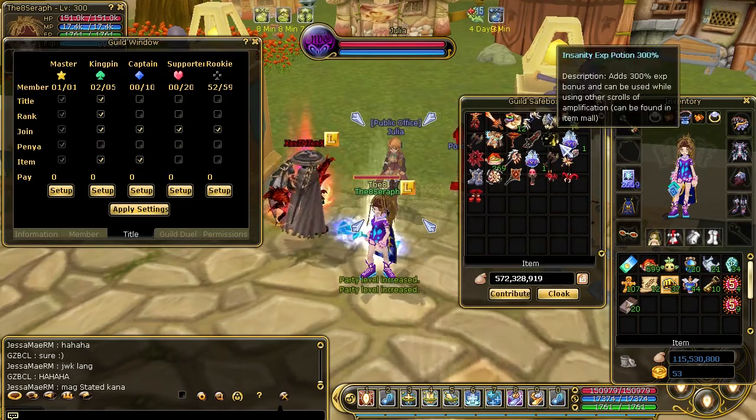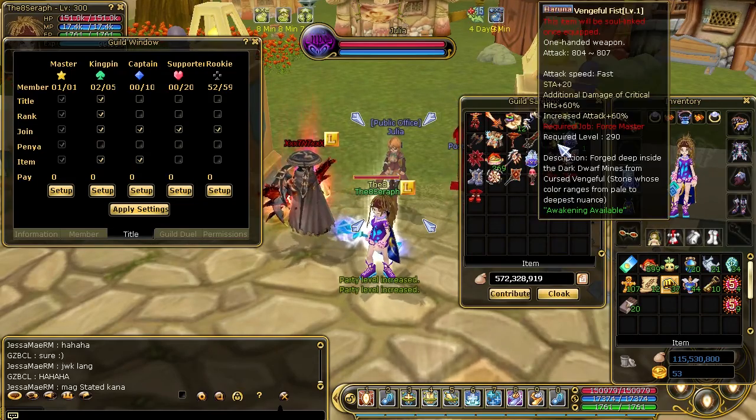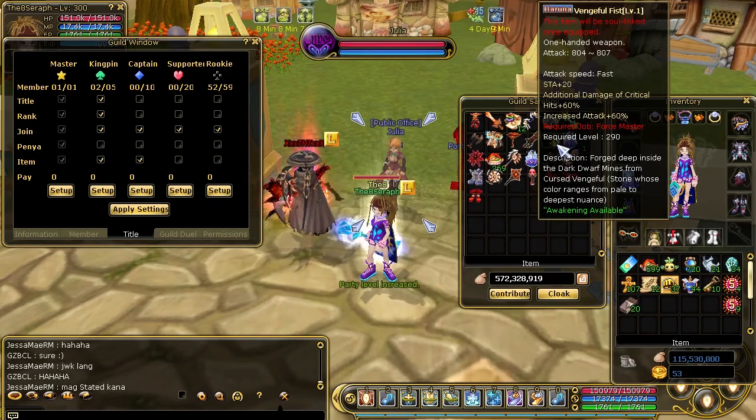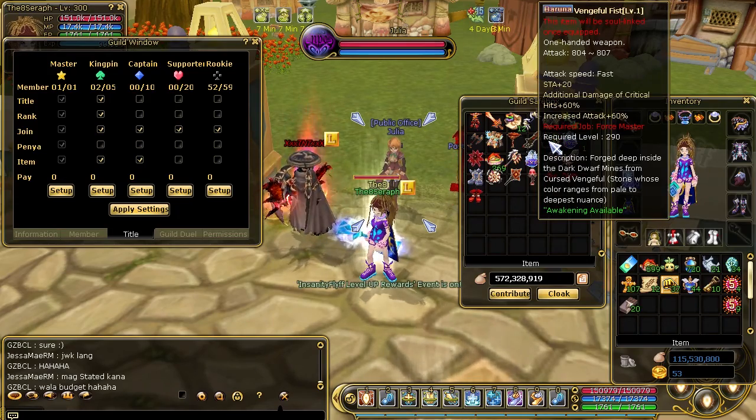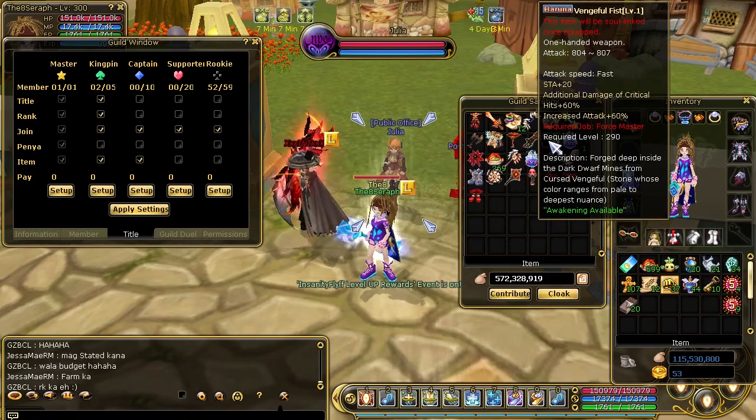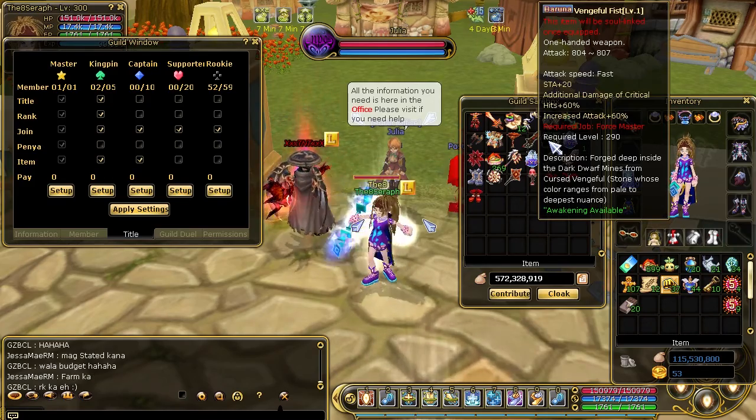You just ask them politely to give it to you and then you can use it. Afterwards, you will be able to give some of the weapons back. Like this Asylum Sword — if you borrow it, you will be able to give it back because it's not soul-linked. This Vengeful Fist, for instance, you will keep or have to throw away after some time because it's soul-linked and you can't really use it afterwards.